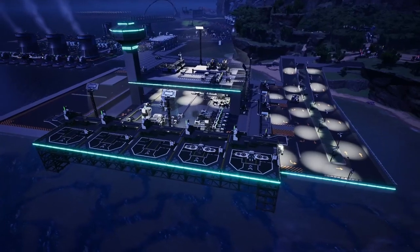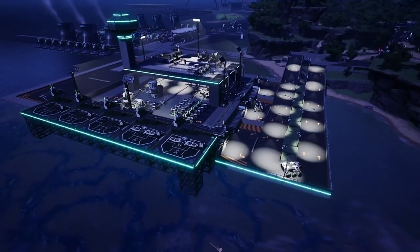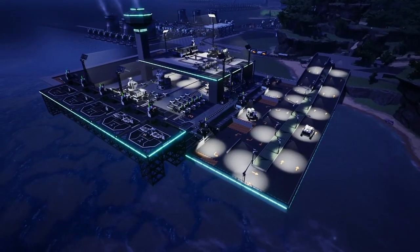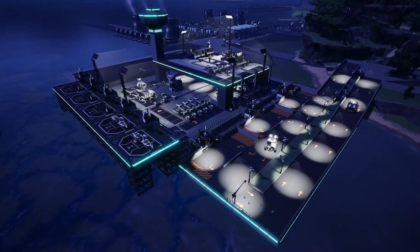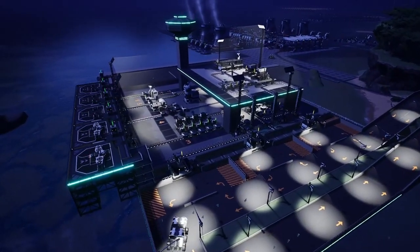Today we're taking a look at how to build a supply depot. A depot is an intermediate factory that gathers a large number of raw materials and resources, and organizes, processes, and pre-portions them to create the perfect supply line for a more advanced factory further down the production line.